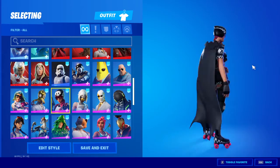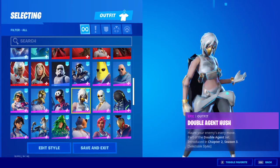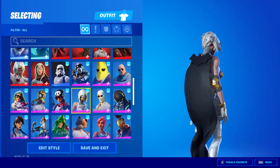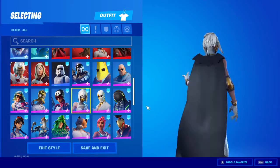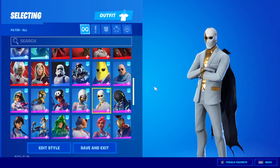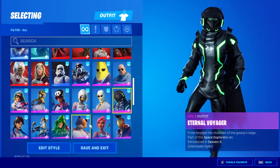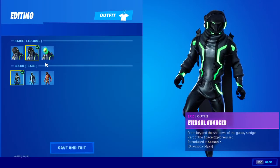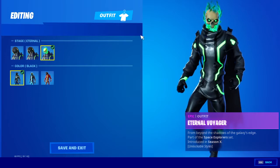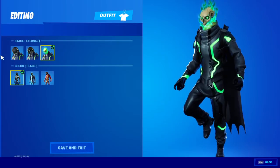We got Derby Dynamo right here, pretty cool. Then we got Hush — Double Agent Hush. It's really cool, I like it. Then we got Double Agent Wild Card. This skin is really cool. I like how it's all black and stuff. Then we got Turtle Voyager. I don't know, I like this one though.